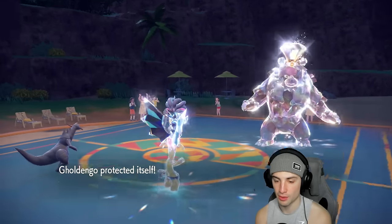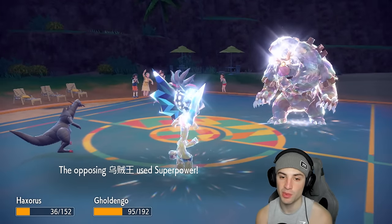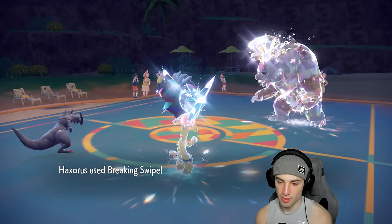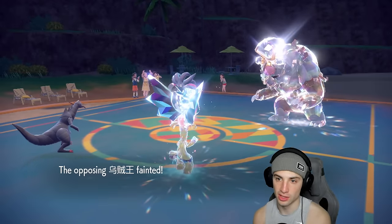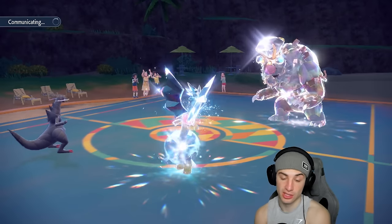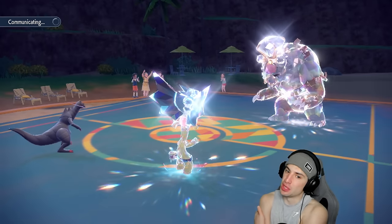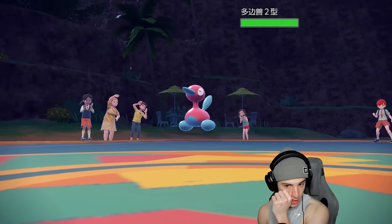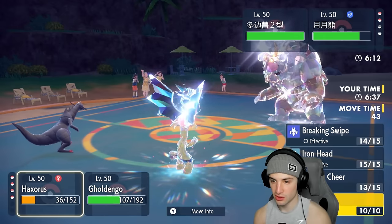Hyper Voice flies and Haxorus soaks it — some big damage though. Superpower also comes in and double targets Golden Goh. Breaking Swipe connects, taking out Malamar and dropping attack on the special attacker. I should have realized they swapped Shell Armor and doubled down into Malamar from the start. If I'd done that, Trickery wouldn't have been in play and I could have kept spamming Make It Rain. P2 comes out as their final Pokemon — just need to waste out Trick Room turns now.